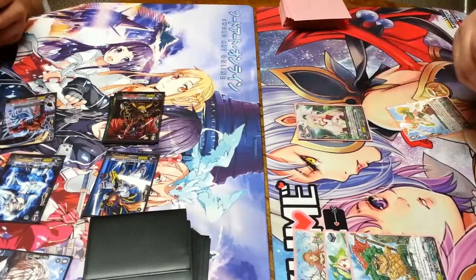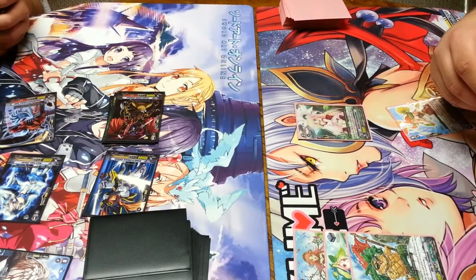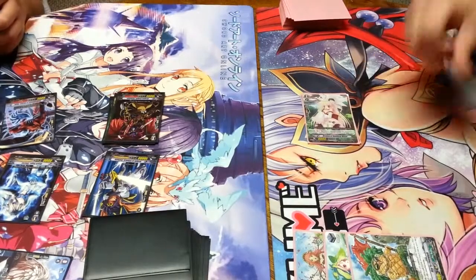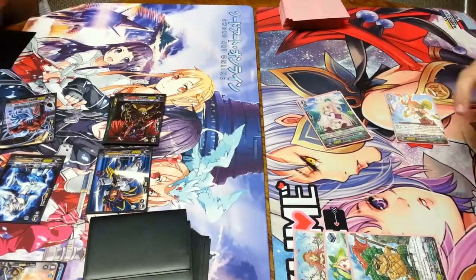I'll ride Maiden of Rainbow Wood and go ahead and swing 13 at Vanguard. Done. Okay, so that's no pass, plus 5. Nothing happens. Go ahead.